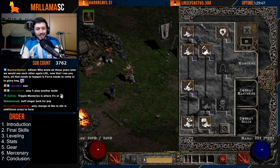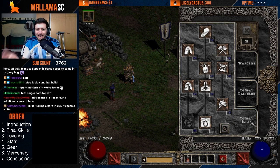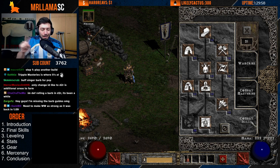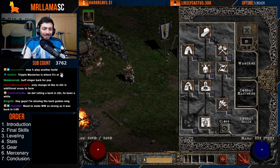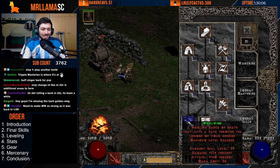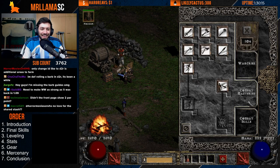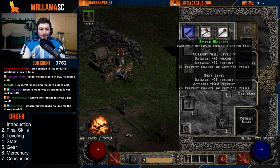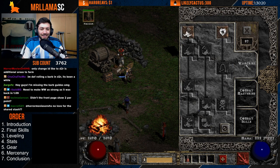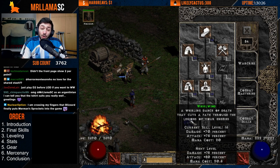One more thing for the leveling skill build: I'm going to have a written guide for the fastest way to level a barb — I'll put that in the description. You won't even be Whirlwind until level 30, and then you're basically just getting Whirlwind points and mastery points with your one-point wonders, then putting every point into Whirlwind followed by your mastery.